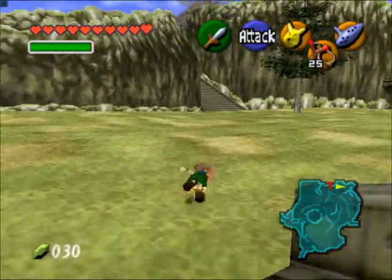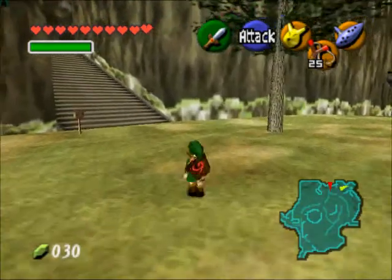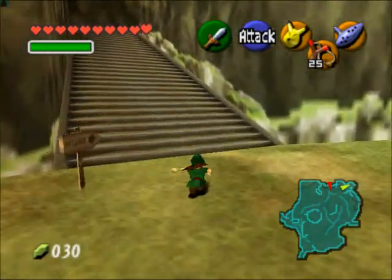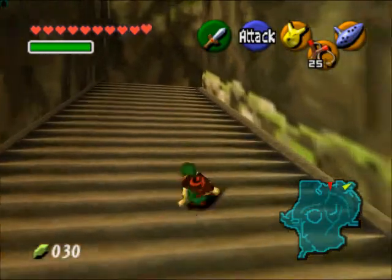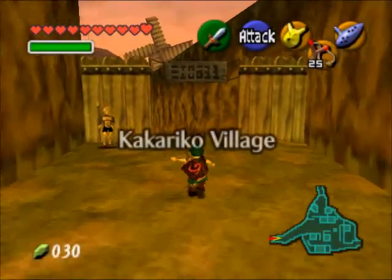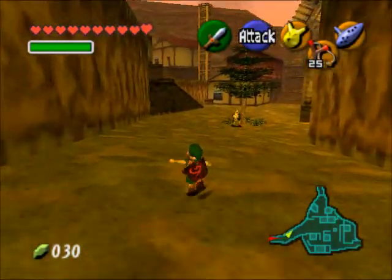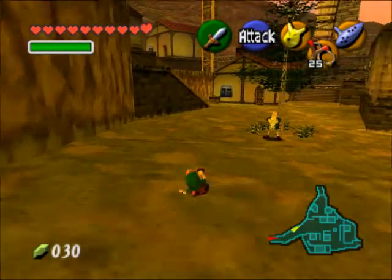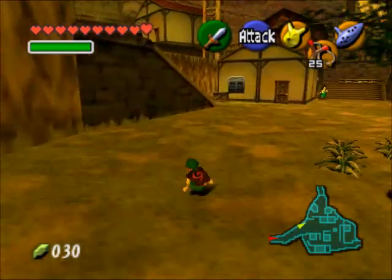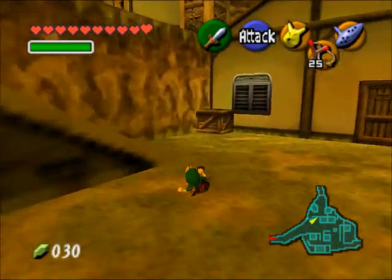The Keaton mask is big in Majora's Mask — Kafei wears it most of the game. Once you get it from him, it really only has like one use: it helps you get a heart piece, so you can go the whole game without even seeing it. I'm actually going to do a Majora's Mask walkthrough when I get through with this. It might take me a little longer because I've got school and everything, but I'll try to get it done for you guys.